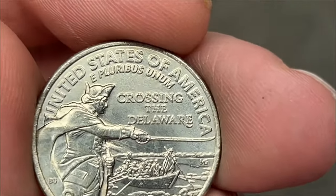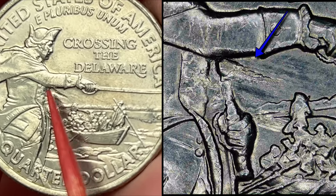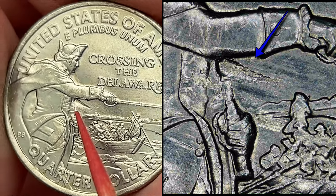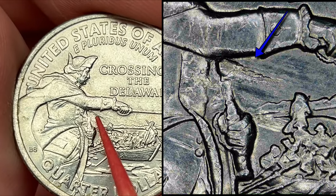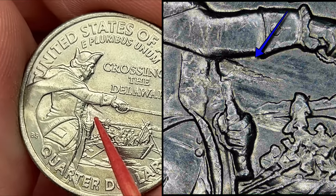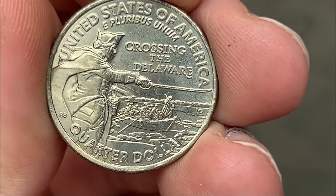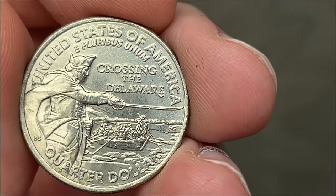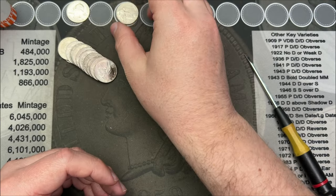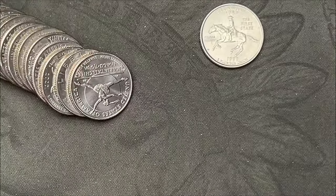Still on roll seven, a few coins back from that S-minted quarter, we have this 2022. This one has a grease strike-through here under Washington's arms. Because of how the striations and lines are, this would be called a field-restricted strike-through. The feeder fingers push the grease around on the dies, causing those kinds of strike-throughs. They can happen on any coin, but there seem to be a good amount of them on the 2021s, and that's a great place to look for them.